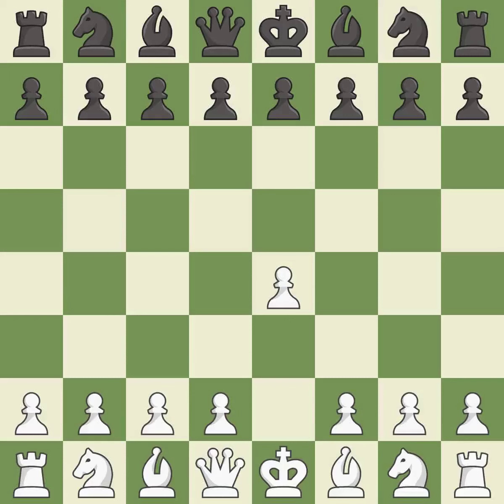Opening with the king's pawn controls the center and opens up the light-squared bishop and queen, often leading to sharp games. The Modern Defense plays g6 to fianchetto the dark-squared bishop on g7, where it will attack the center from the long diagonal.